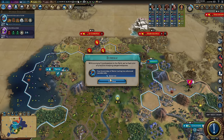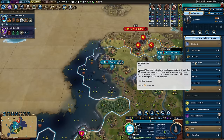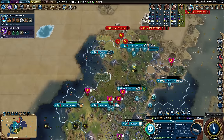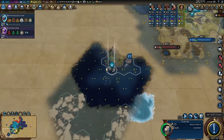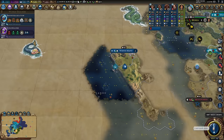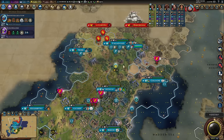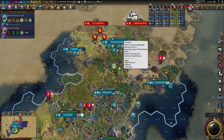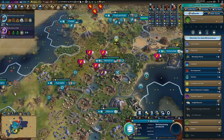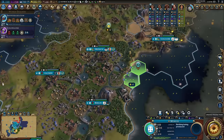The eureka for metal casting comes from having two crossbows. I'm going to build ancient walls briefly — do I trust Spain? No, I don't think they'll attack me but I'm not 100% sure, so we won't take that risk. I have a lot of industry so if I do get attacked I can build units really quickly. The second dam is now complete.